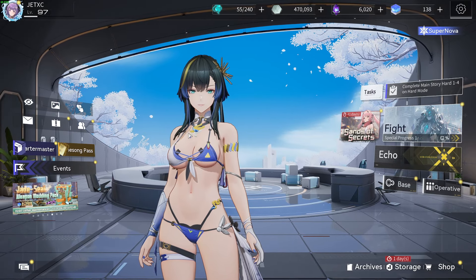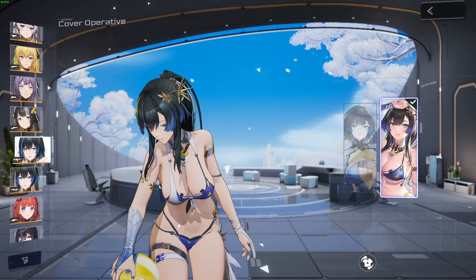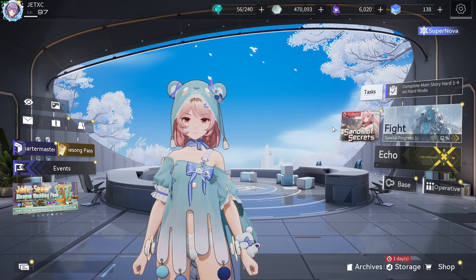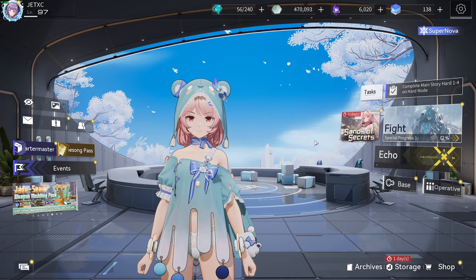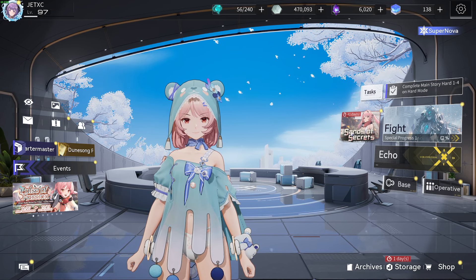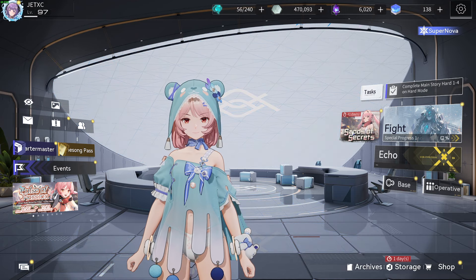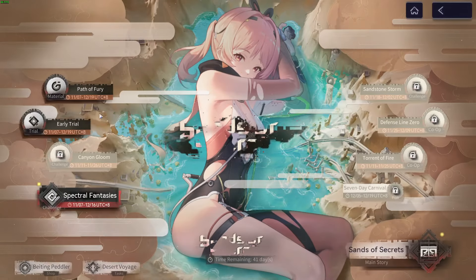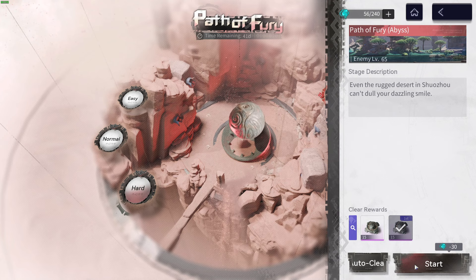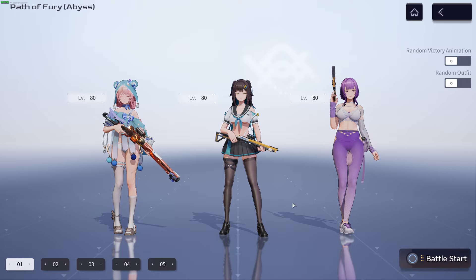What's going on guys, Jet XC here. We've got a solid update going on right now — the new patch for Freesha: Sands of Secrets. I just got done streaming for about an hour, so you can go check that out. Pulls went pretty great and I also got Freesha's weapon. This update has been pretty solid, so I want to quickly go over everything, cover how to play Freesha, and show off the costumes.